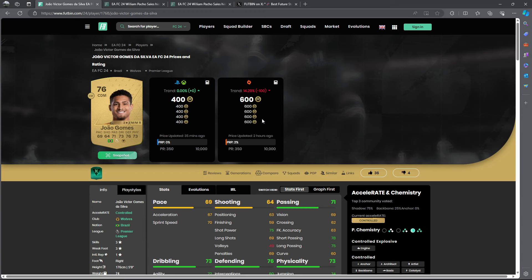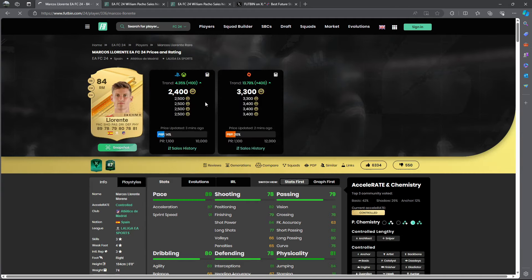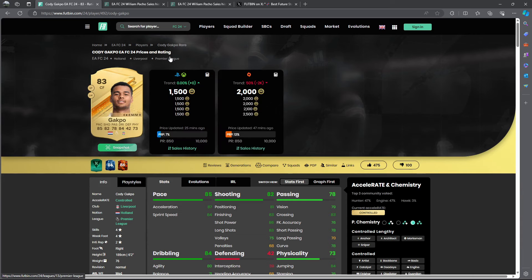In my opinion, this guy could be getting my Team of the Week — he scored two goals against Spurs. If you want to pick up a few at 400 coins, the risk is basically minimum. He scored two goals — pretty high chance of getting a Team of the Week. Next up we have Llorente — he played as a striker and scored two goals. Low risk at around 2.1 to 2.2k on console, around 3,000 coins on PC. We also have Gakpo from Liverpool — one goal, one assist — maybe he gets a Team of the Week. Risk is quite low at 1.5k console and 1.5k PC. If they don't get a Team of the Week, just sell the card — small loss.